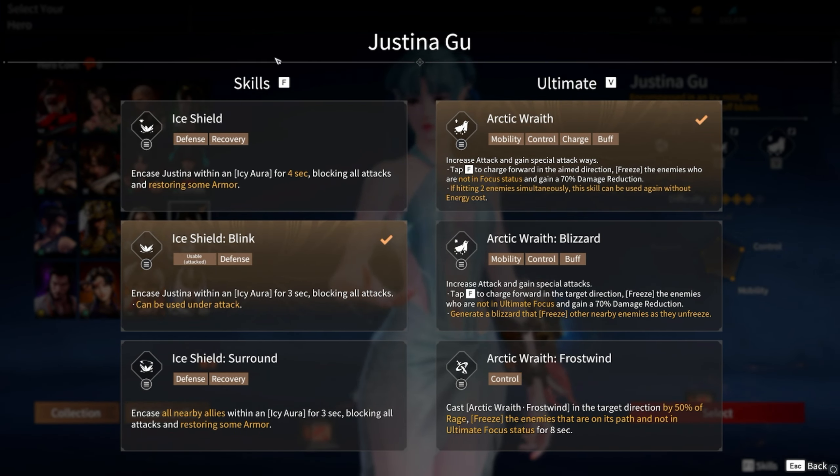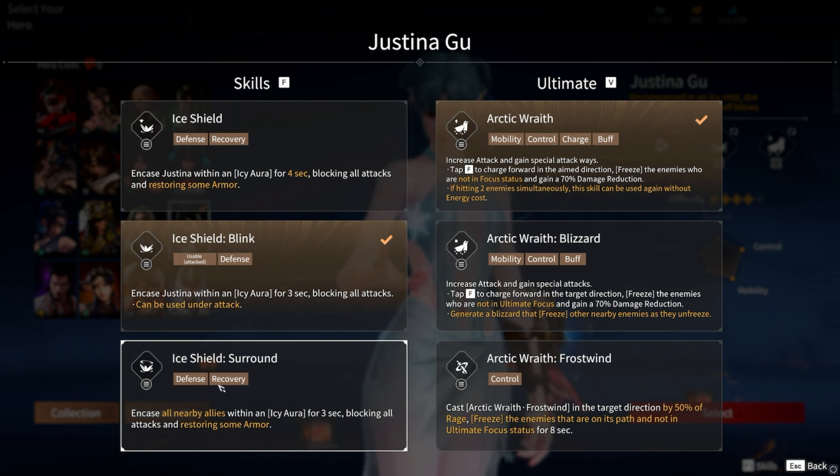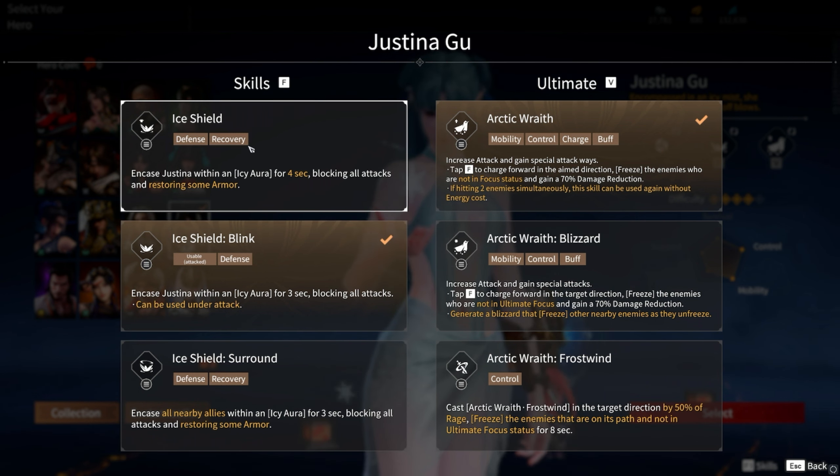Starting with our F abilities, aka skills — do not ever use the third one. As much as it sounds kind of cool that you can block teammates in ice for three seconds along with you, and you all heal up, the heal value is not great. Ironically, it could grief your teammates more than it helps them. Her first two are the best.